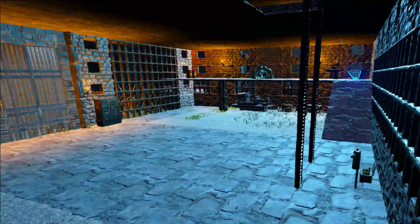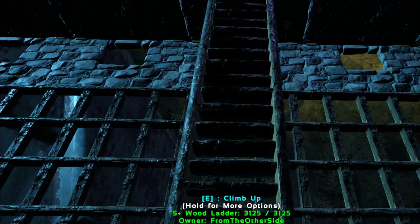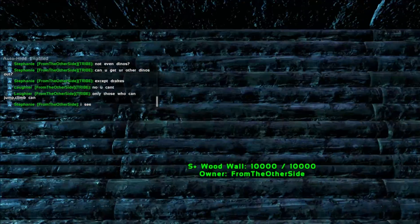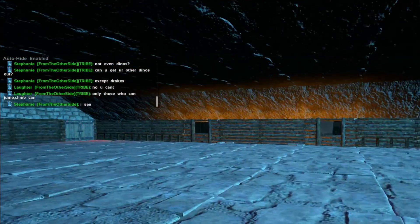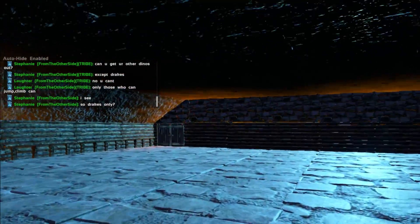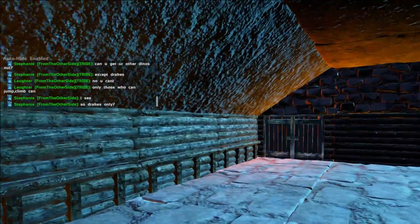I forgot to show you upstairs — I got so carried away about having a baby ravenger! So we're going up here and upstairs I haven't really put anything just yet. This is just a completely open area. I don't know — maybe I want to make this like a little hatching area or place some air conditioners in here, because I really want to get some of these rock drakes. They look really quite cool.